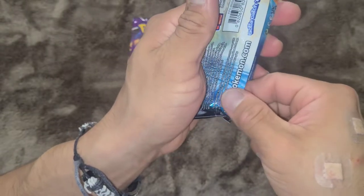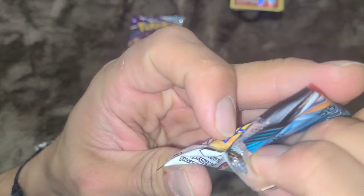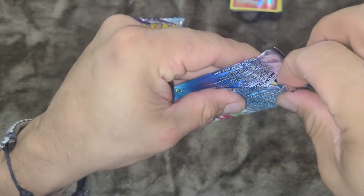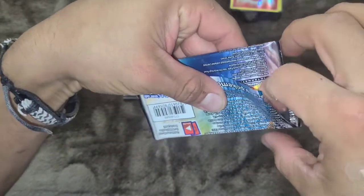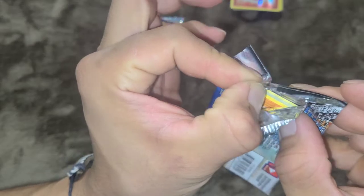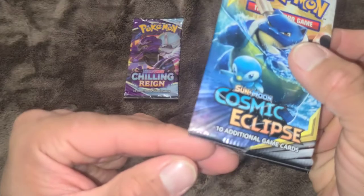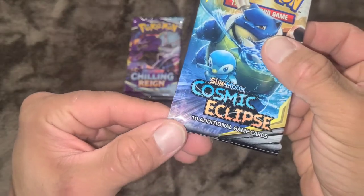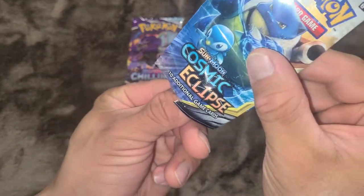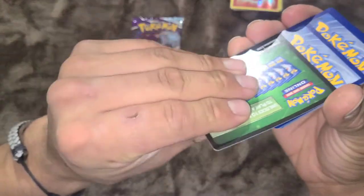Cosmic Eclipse — everyone loves this artwork with the Blastoise and the Piplup. It's damn near vintage, so we're gonna take care of the crimps and not damage the pack too much. Oh no, I'm damaging the pack. When will I ever come across another Cosmic Eclipse? So I'm gonna pull from the bottom — and that's not a good sign.